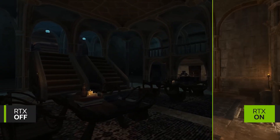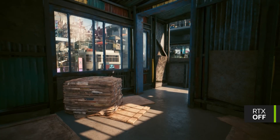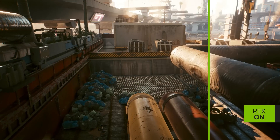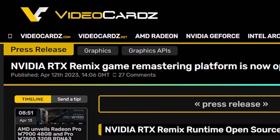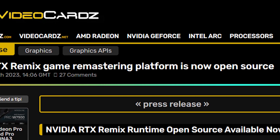What if you could do this with almost every classic old title that you used to play in your childhood? What if you could have next-level ray traced lighting and shadows, just like Nvidia recently showed in Cyberpunk? Even though it sounds a bit unrealistic, this is coming true, thanks to Nvidia's RTX Remix, which just went open source for game developers and modders.